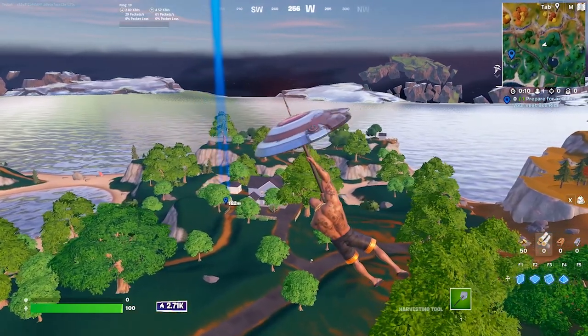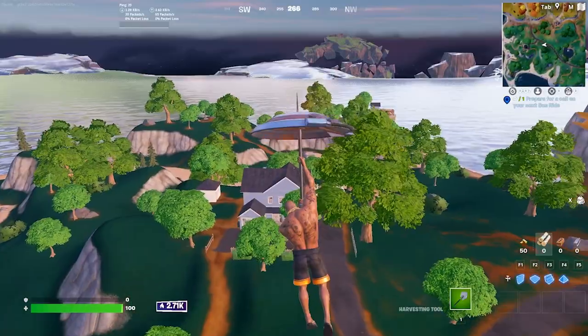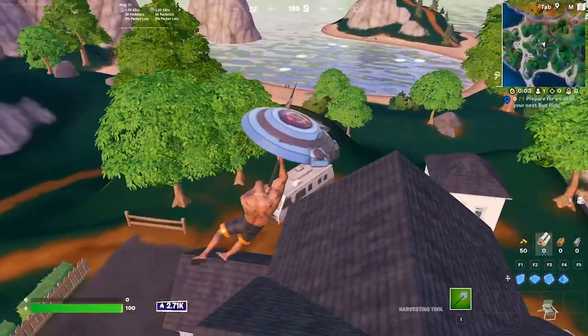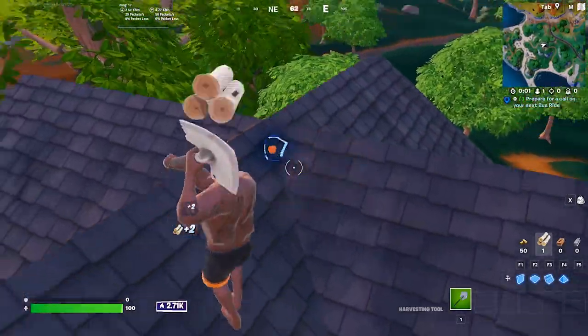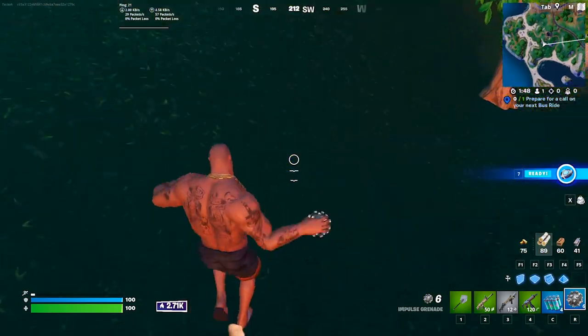So hopping into our first spot, we're going to be talking about a tiny place called Shore Shack. Shore Shack is a tiny house on the edge of the map that happens to be surrounded by some serious loot. You'll want to start off by landing at the blue house, which is the main drop here. Go ahead and loot all that up and then head southwest to the hill where you're going to find up to three more chest spawns.